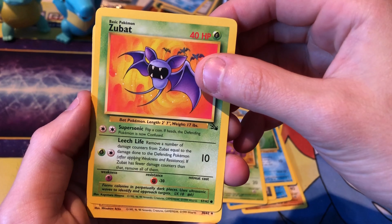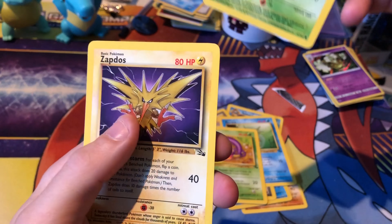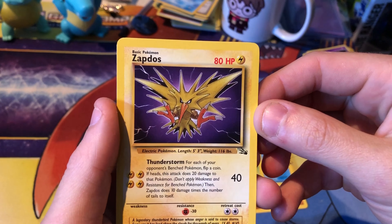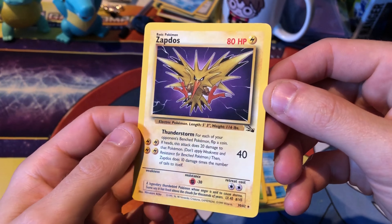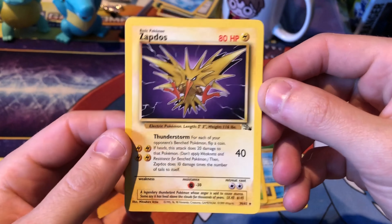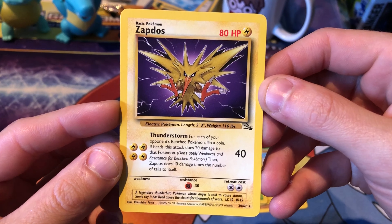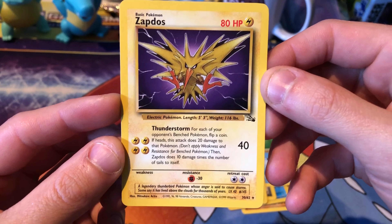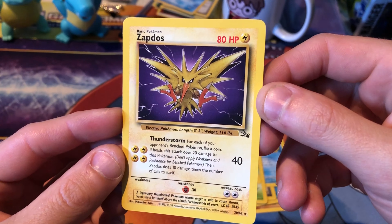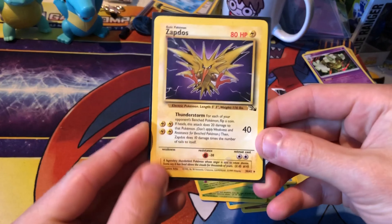Zubat. And it's non-holo but it's a Zapdos - that's unfortunate, but it's still a cool rare. Thunderstorm: for each of your opponent's benched Pokemon, flip a coin, if heads this attack does 20 damage to that Pokemon. Nice. Might as well sleeve it up, why not - it's not great.